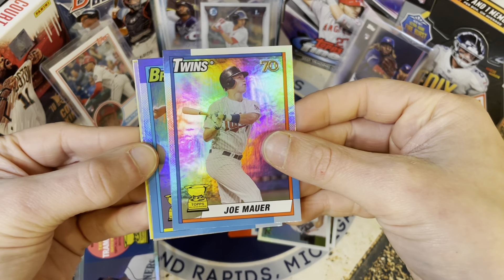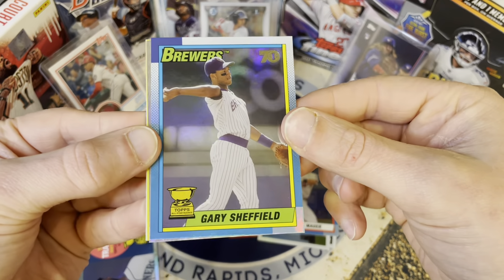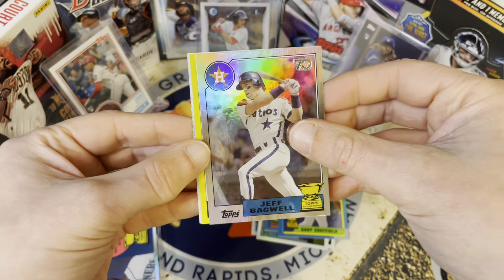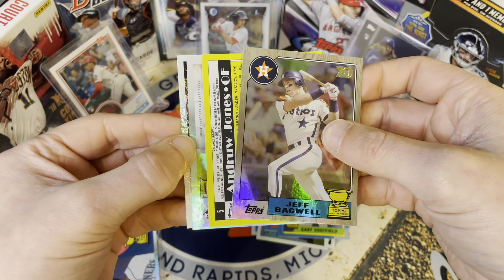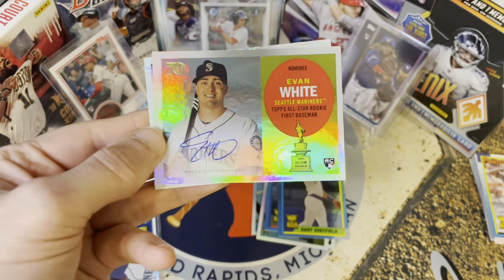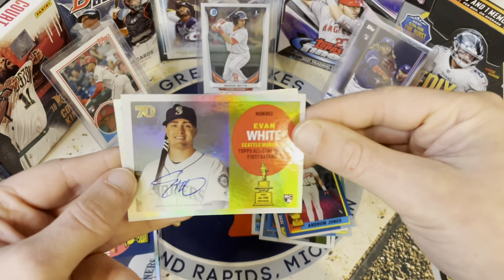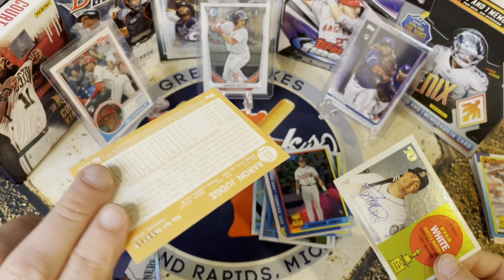And then — is this our auto? Nope, it's going to be behind this one. Gary Sheffield, we got a Jeff Bagwell — so a lot of vets in this one. And then it looks like a backwards card here. We are looking at our rookie auto: Evan White — that is nice! And our backwards card was Andrew Jones. Not numbered, very nice on-card auto, I like it.